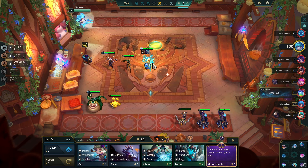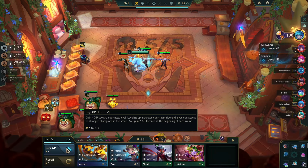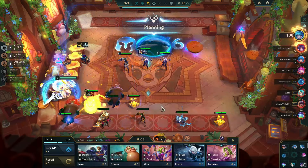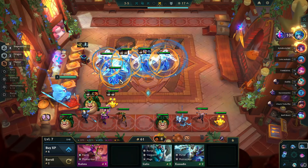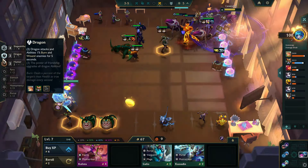Early on, I equipped some tank items like Evenshroud and Redemption on Elise. With a strong economy and a solid win streak, I moved to level 6. For the second augment, I picked Lunch Money. By the 3-3 round, I got my Nomsie 3-star without any rerolling. Moving to level 7, I activated the 4 shapeshifter synergy. With an early 1-cost 2-star, I was dominating the lobby.